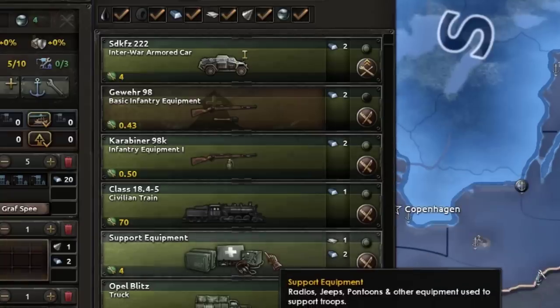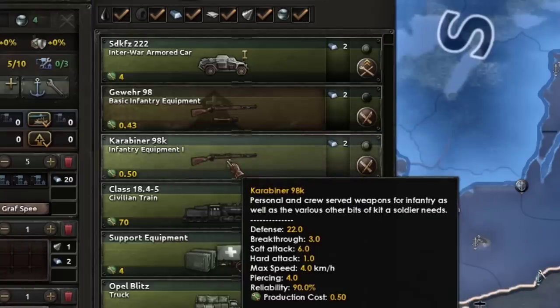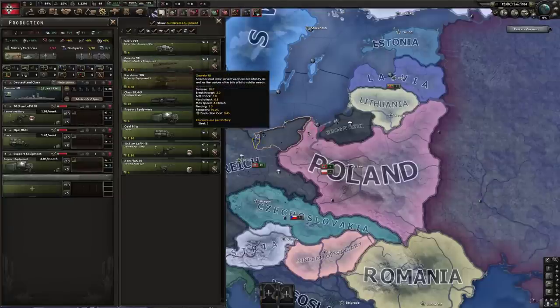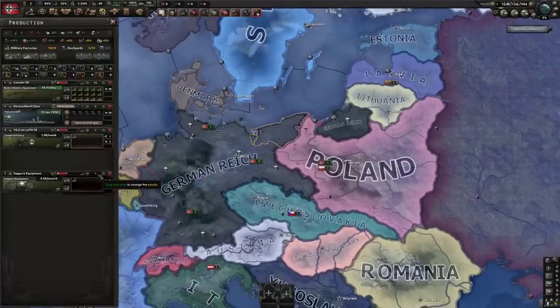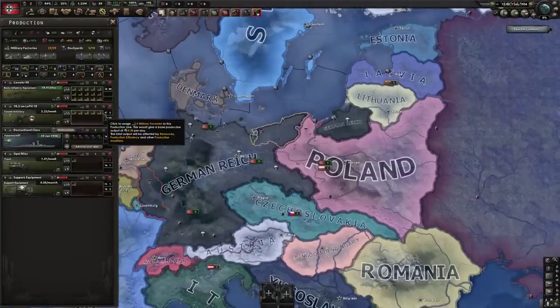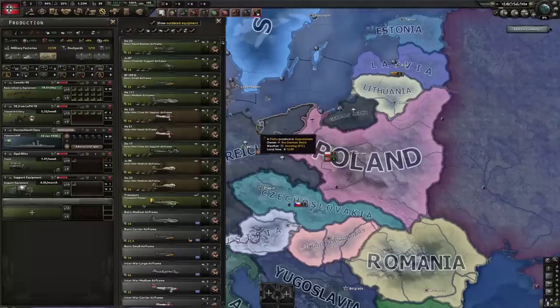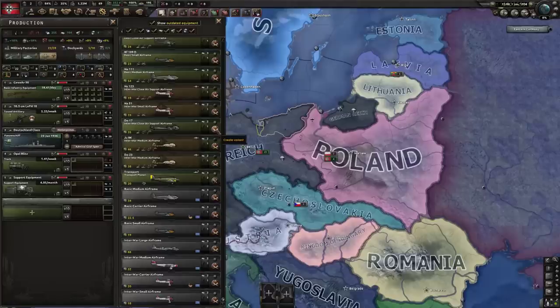We have the basic infantry equipment - the starting gun with these wonderful stats - and then we have the upgraded version with a little bit better stats. The trade-off we're going for is that we're technically gonna be able to build quite a few more of them, which is very good at the start of the game, but as things start ramping up you're gonna feel your guns not being very good. The most difficult part about this challenge is definitely gonna be the plane situation.